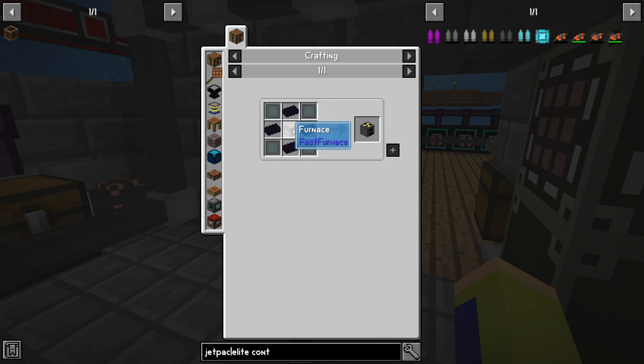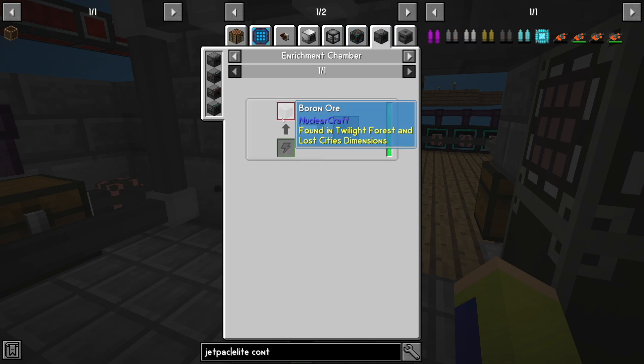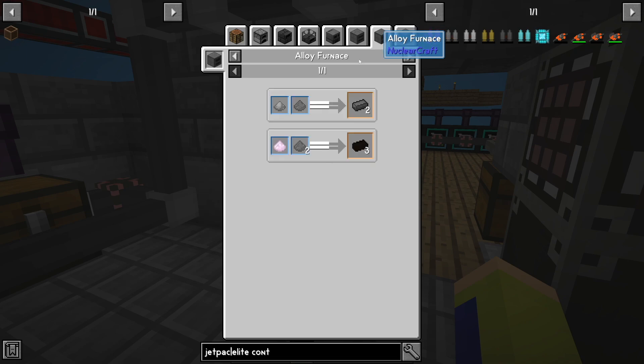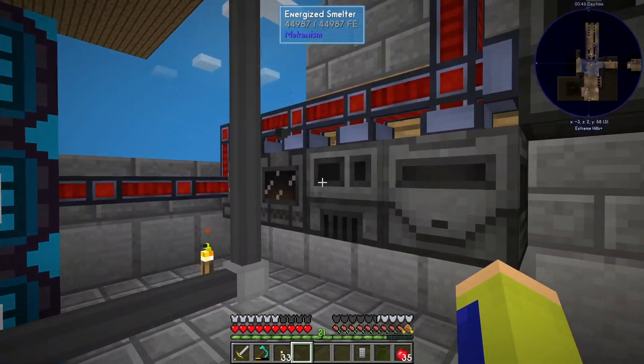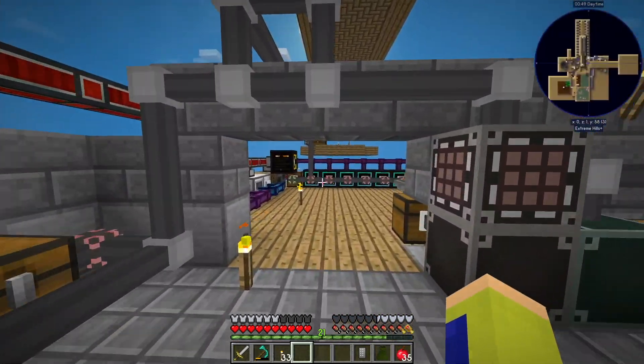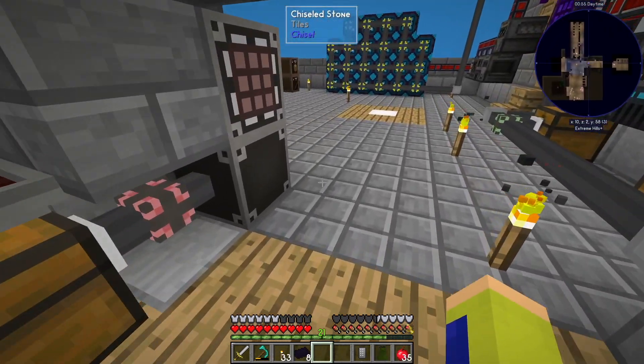The next thing I was working on was making the nuclear furnace and making the tough alloy. We only needed one boron ore and two lithium ore. With one boron ore you get two boron dust from the enrichment chamber. Then two boron dust plus two steel in the alloy furnace gives you four ferroboron. Two lithium ore doubled in the enrichment chamber gives you four lithium dust. So four lithium and four ferroboron go in here to make the tough alloy.